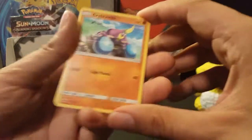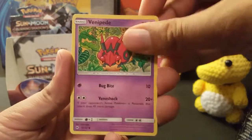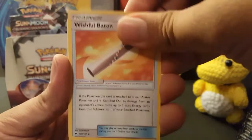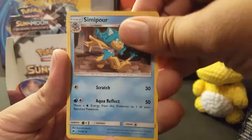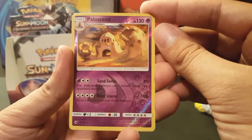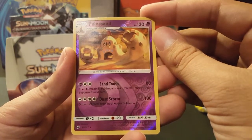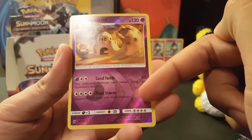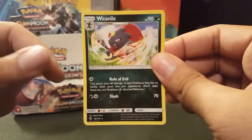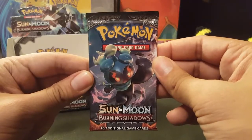I think Pokémon should be a space where everyone can be happy from one common thing, so let's keep up the good work. Well done, Durium. Horsea, Cutiefly, Wishful Baton, Solrock, Simipour, Reverse Holo of Palossand — and that's a Rare Reverse Holo. Sand Tomb: the defending Pokémon can't retreat during your opponent's next turn. Dust Storm: discard all cards from both active Pokémon. It could do a decent amount of damage early on when your opponent is still trying to set up.